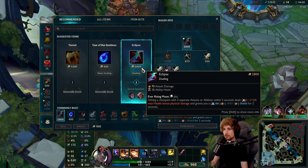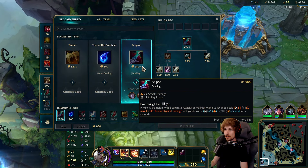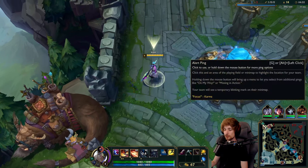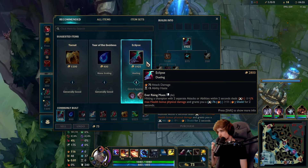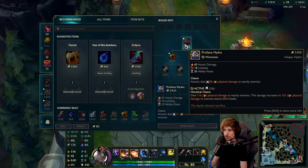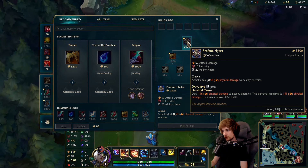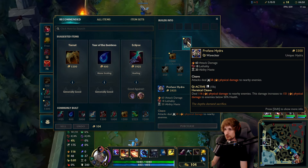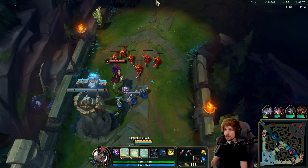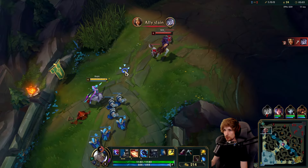When you play Kayn top lane, there are really only two builds I would recommend: Tiamat or Eclipse. The difference is that if you're buying Tiamat, you're going for Prophane Hydra for maximum damage. You only build this if you need to avoid lane — you can farm between towers, permanently avoid the laning phase, and scale twice as hard. If you go Eclipse, it gives you lane 1v1 potential, and that's what we're going with this game.